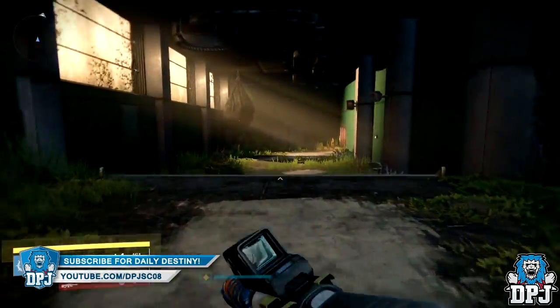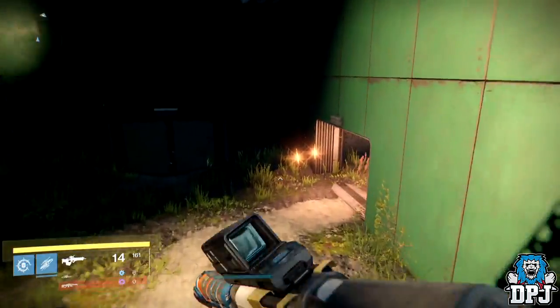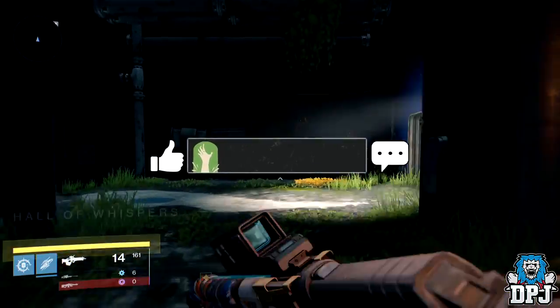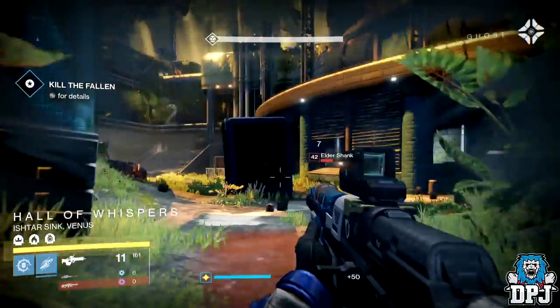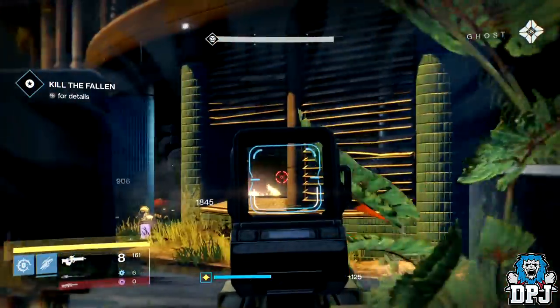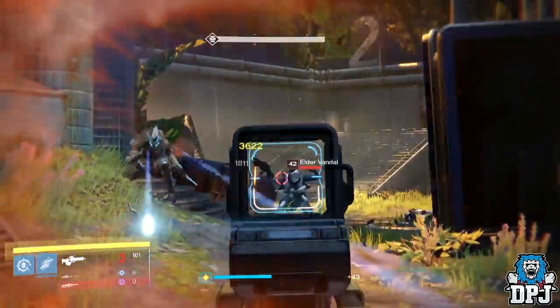Head to the Vanguard Quartermaster in the tower, pick this weapon up, try it out — you will not be disappointed. Hope you enjoyed the video, thanks for stopping by. Smash that like button, I appreciate the support. Leave a comment down below for a chance to win my weekly emblem giveaway. Subscribe if you're new and enjoy daily Destiny videos — press that bell button next to the subscribe button so you receive notifications when I upload. I will see you on the next one.